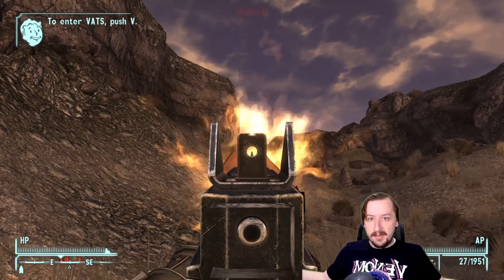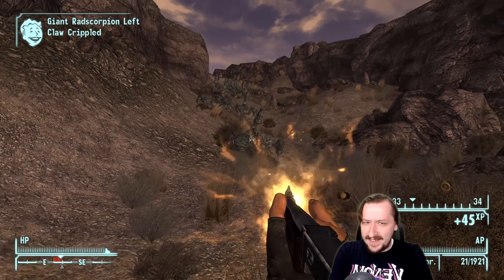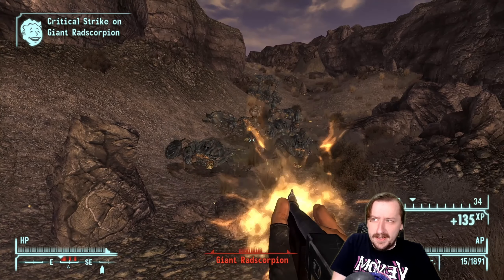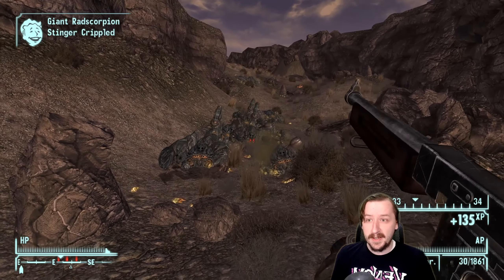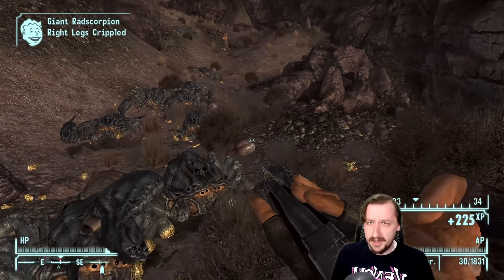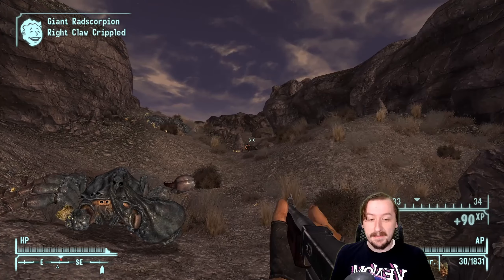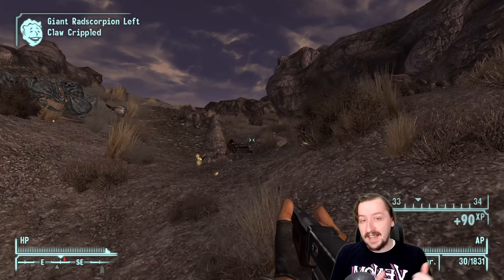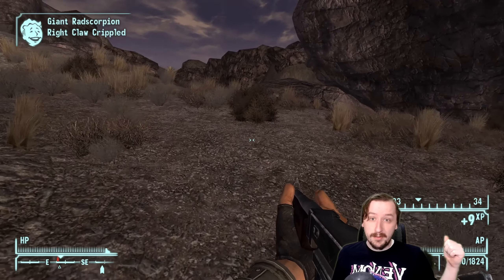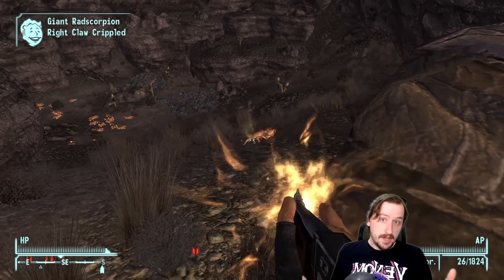Hello and welcome back to The Wasteland everybody. Welcome back to New Vegas, where today we're taking a look at the Tommy Gun — a very iconic weapon in really any game series and in Fallout. The Tommy Gun has appeared multiple times throughout the Fallout games, in Fallout New Vegas, Fallout 4, and Fallout Tactics. This is the .45 SMG that you find in Zion. You can find this as soon as you get to Zion in the Honest Hearts DLC — you can buy it right from Joshua, or find it on White Legs since it's like their signature weapon.